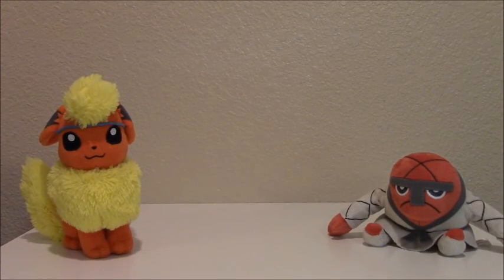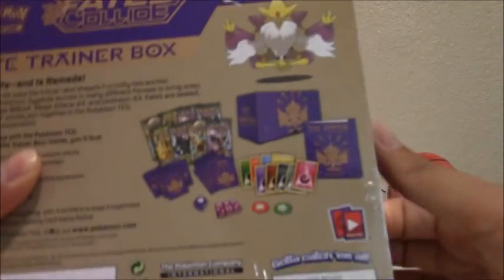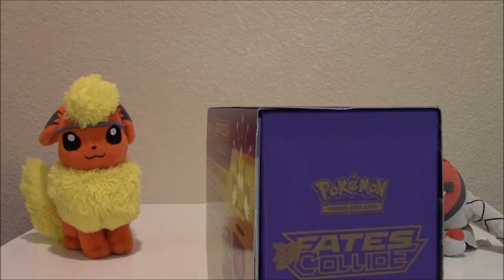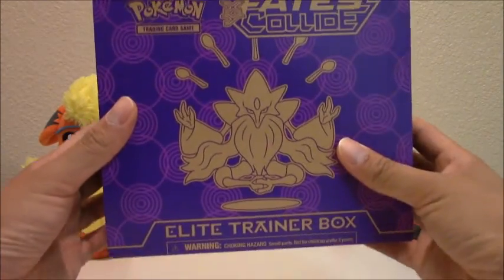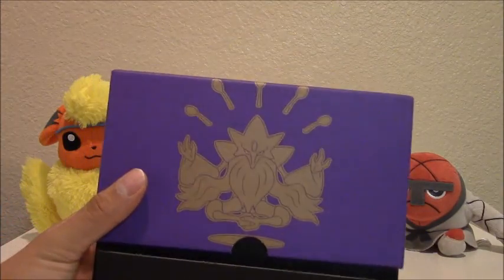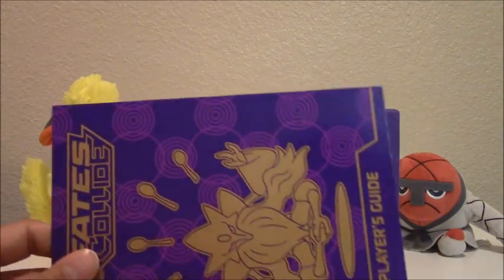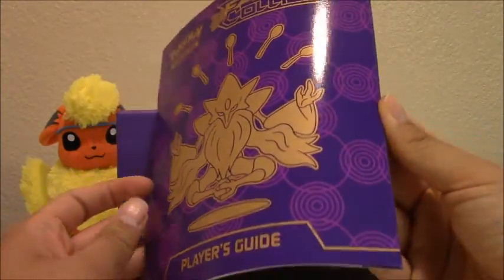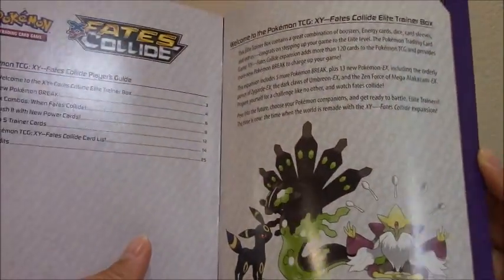Let's go ahead and start opening the box. Let's see everything on the side — there we go. Let's get the plastic out. Here we go. So here's the outside of the box, and there's the inside. Dropped something already! It looks like this is the player's guide, so I guess we'll be looking at this part first.